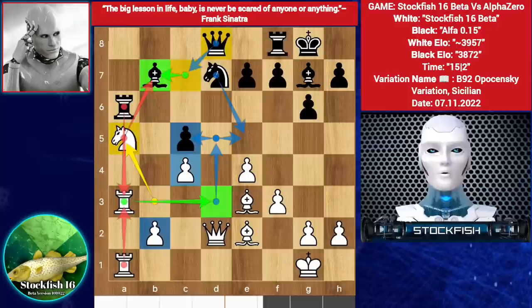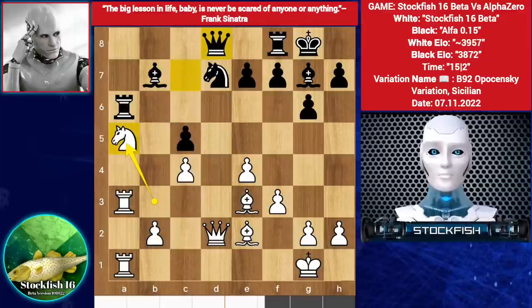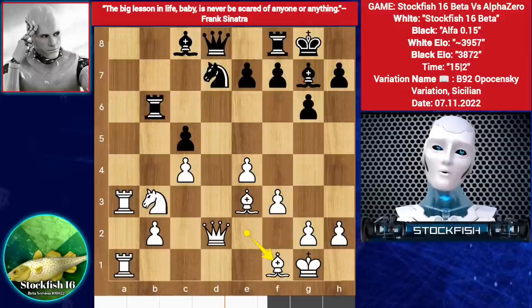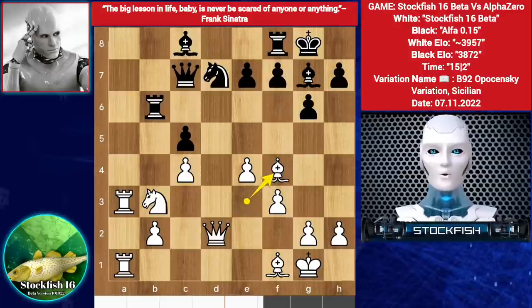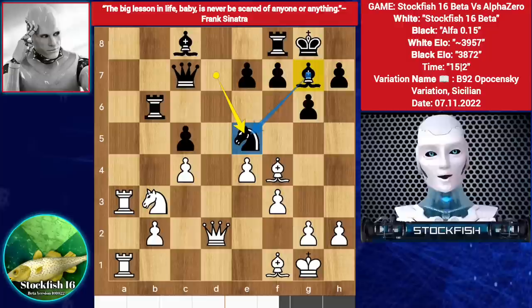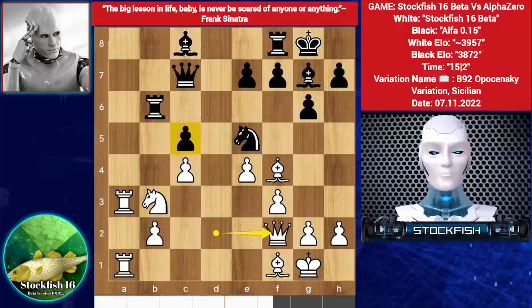White has advantages because he has the bishop pair and will make a passed pawn. So in this position, Alpha played Bishop C8, we have Knight B3. Rook B6, Bishop F1 by Stockfish. Queen C7, Bishop F4. Alpha Zero played Knight E5, but the best was to play Bishop E5. Anyway, we have Queen F2, targeting the pawn with Queen and Knight.